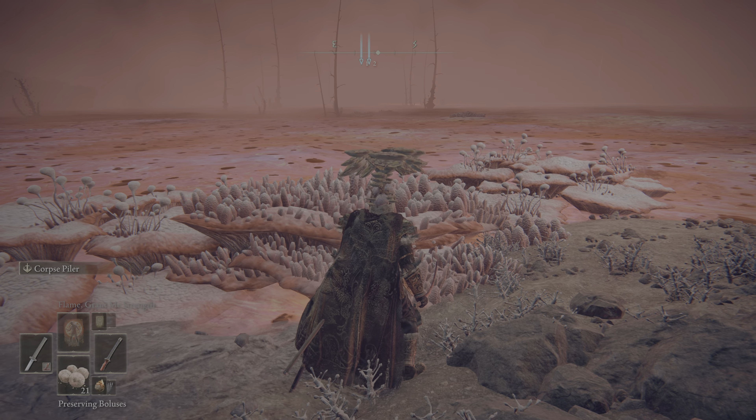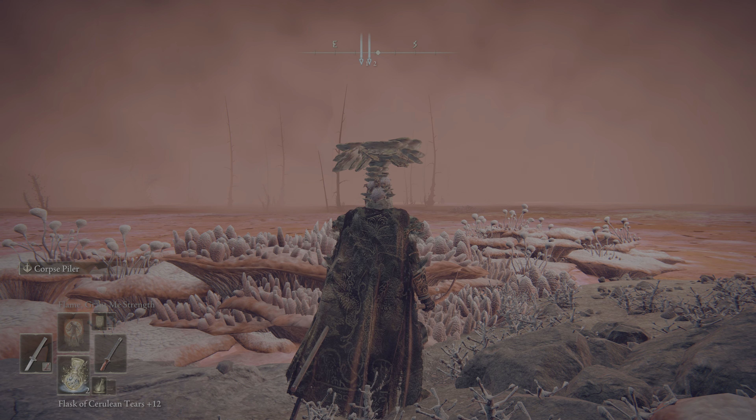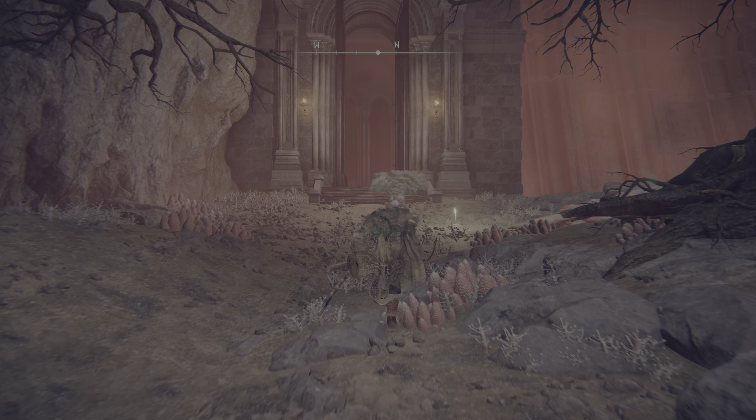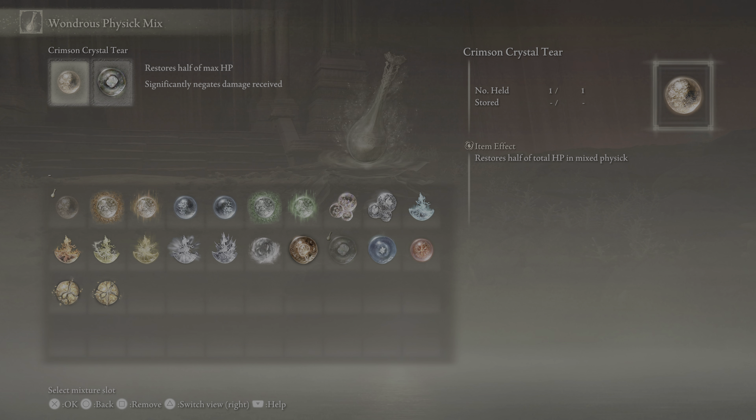We got our boluses. We got our other stuff. You know what, I'm going to check something real quick because I'm not 100% positive I have a physick bubble tear — Crystal Tear, whatever it is. Yeah, Crystal Tears. I'm not sure I have one that'll raise your Immunity. Boost Resistance and Heal Status — this one is the one that I need. It'll boost my Resistances and cure my Status Effect.